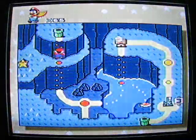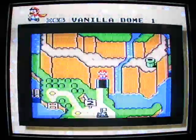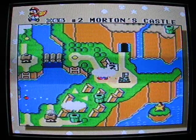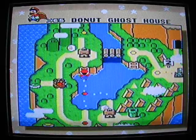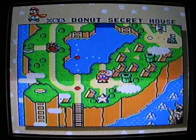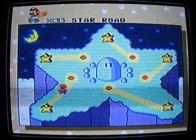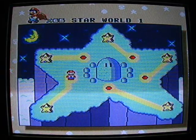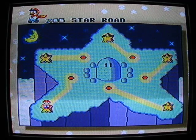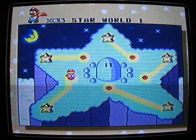Yeah, that's what I'm doing in this part — going down. Oh, if you did not realize, you do not need to beat the game to get all 96 exits. And here's the star road we will be entering — star road one. Every one of these has two exits. But I will be starting these in the next part, so I'll see you guys then.